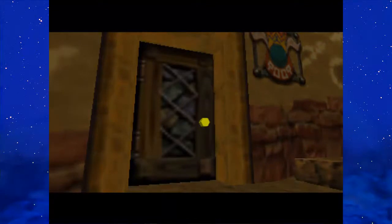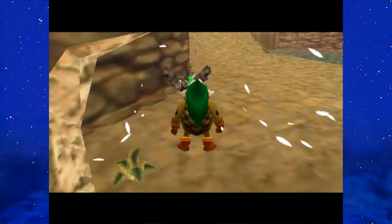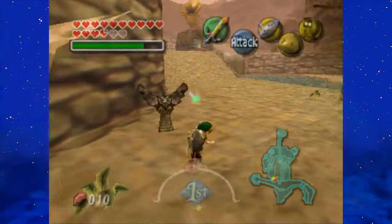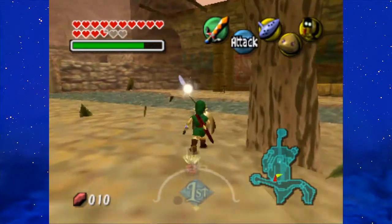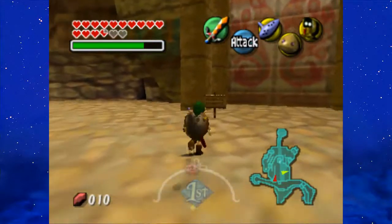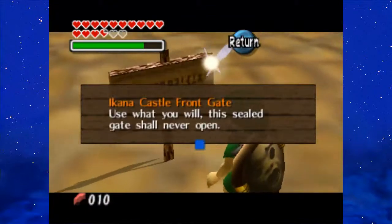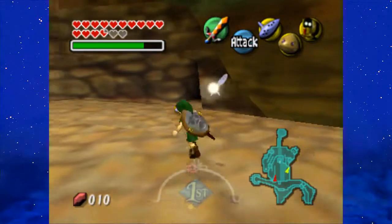We'll soar right back to Ikana Canyon. Of course, we're gonna take off the Goron Mask, and we're gonna go straight across the newly created river to Ikana Castle front gate. There is a shortcut, thankfully.